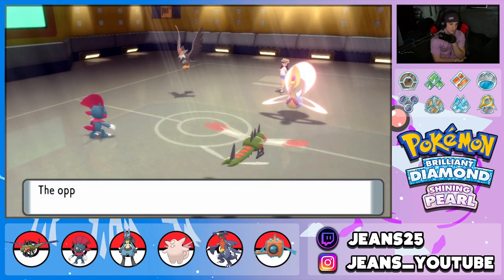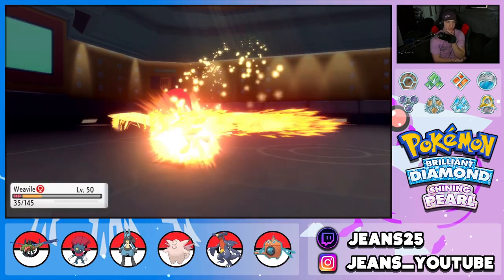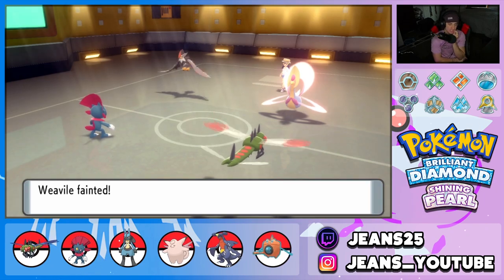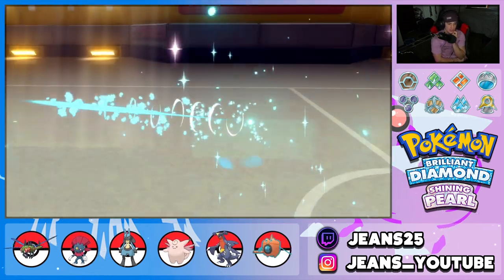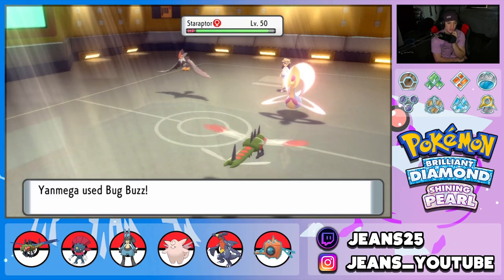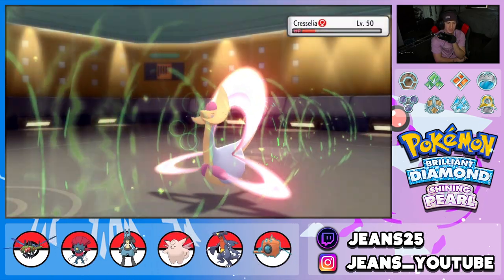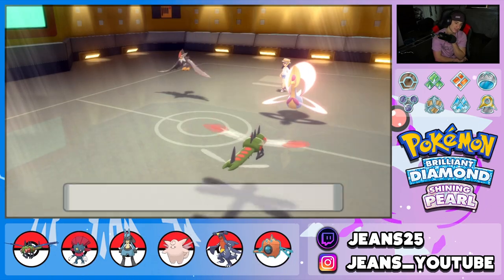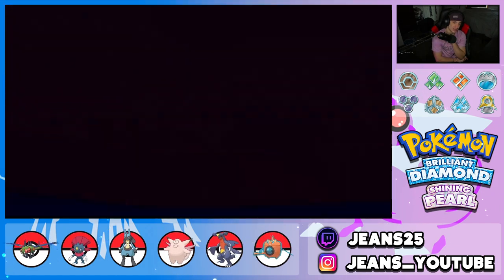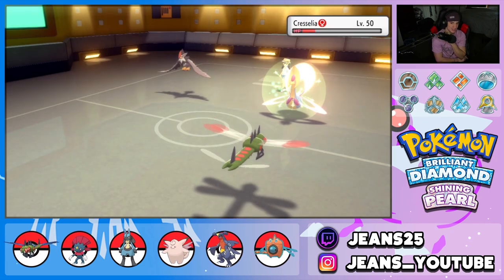He goes for Brave Bird onto Yanmega — gets some evil going. He takes recoil damage though. As long as we get big damage on Cherrim we could be in a good spot. We still have Focus Sash — Bug Buzz comes out, give me a crit! That's some big damage on Cherrim, that is huge! This thing's going for Moonlight — Moonlight comes out!